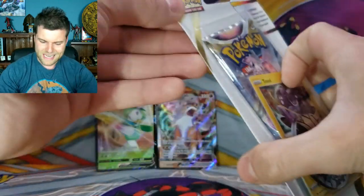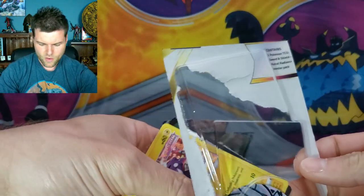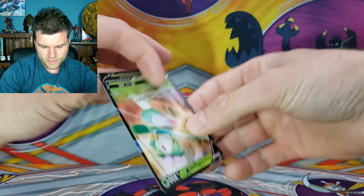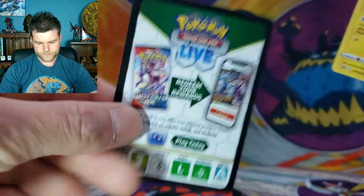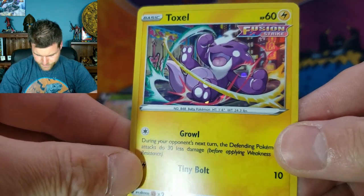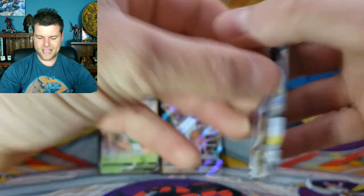We're going to jump into a Toxel pack now. We've got to think positive — we're going for an alternate art tonight. Code card first — any swirls? No swirls. We've got another coin, same coin. And another pack of Astral Radiance — we want a Trainer Gallery or an alternate art, that is what we want. Let's flip it over and see if we can make it happen.